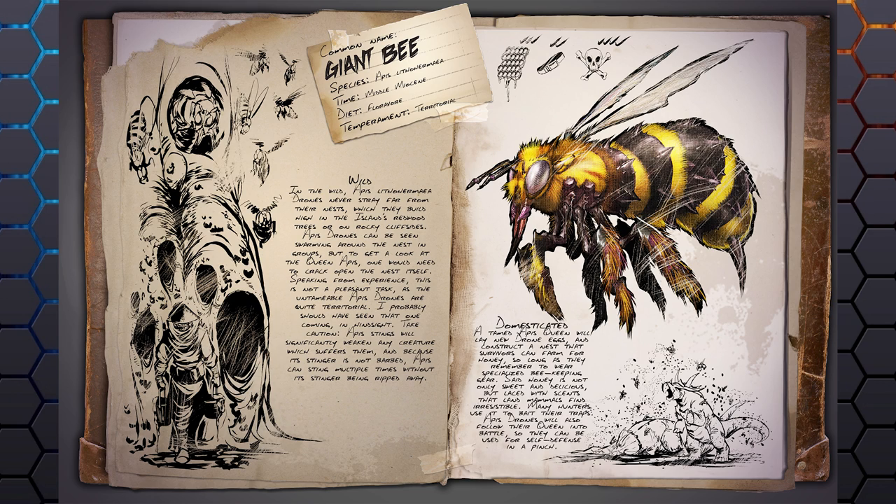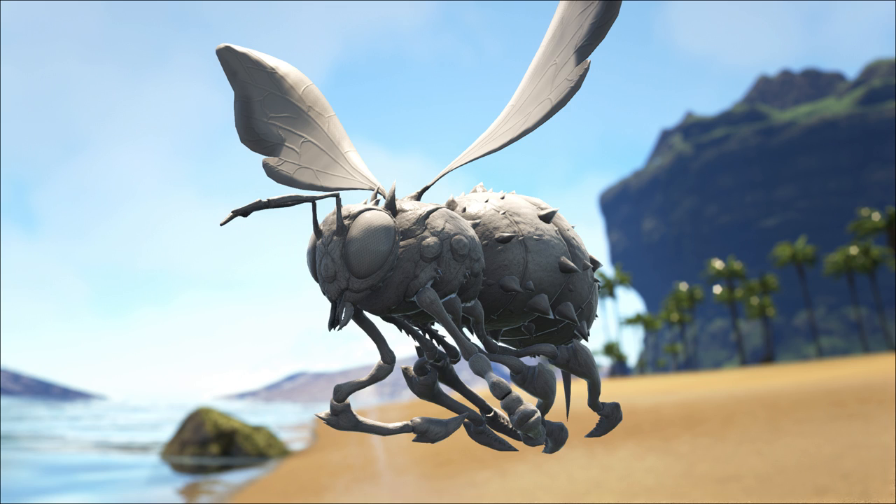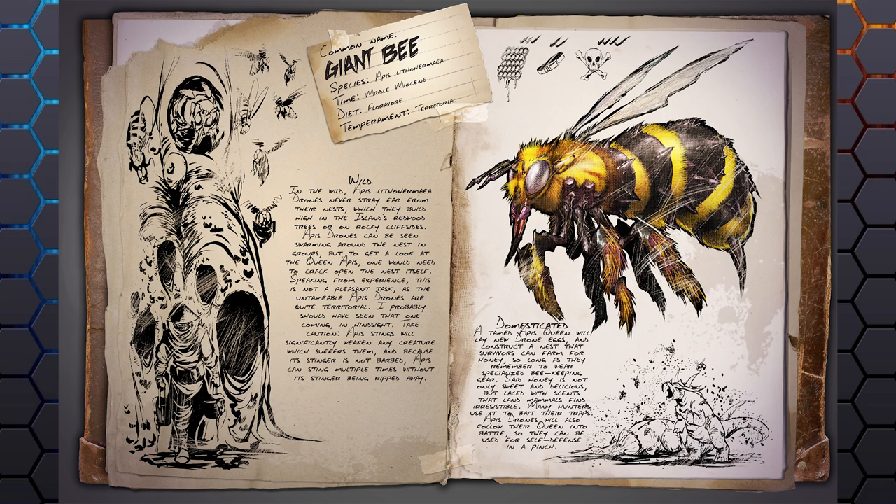To tame the queen, you need to break into the hive, and for that you'll probably need the Beekeeper Costume — a new set of armor coming to the game. It's going to make it easy to actually get close to the bees. Once you tame the queen, she can build a new hive at your base. Inside the hive she'll lay eggs to create your own drone army, as the drones are tamed to the queen and will follow her into battle.